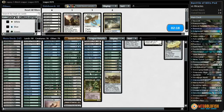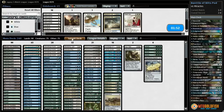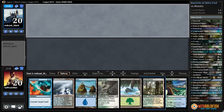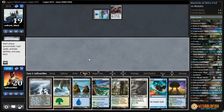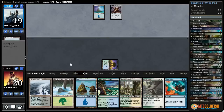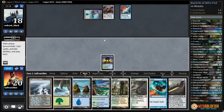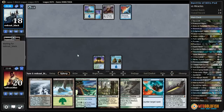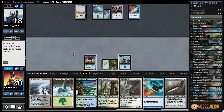All right, we gotta win against Miracles. Probably want ways to get rid of artifacts and enchantments — Dispels and Negates for Swords. Cut Elish Norn, go down on Swords too — just go no removal. Turn one Top — can they get locked in with Counterbalance? The only good news is our deck has crazy mana costs, so Counterbalance and Top is not a hard lock. They can counter one and two drops easily, but we've got threes, fours, fives, sixes which are much harder to counter. They just naturally have the combo.